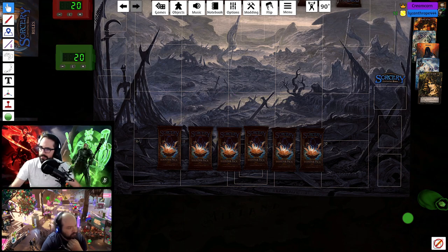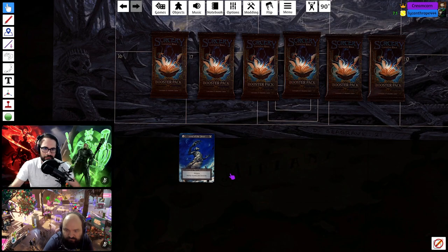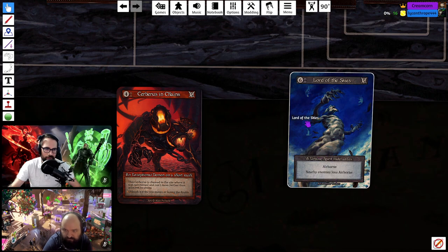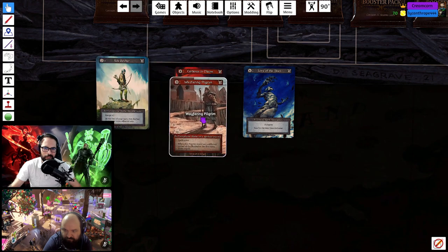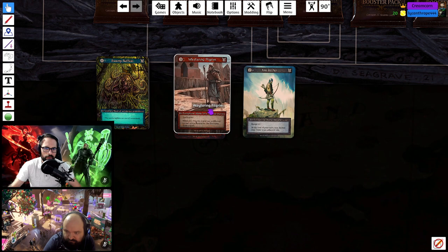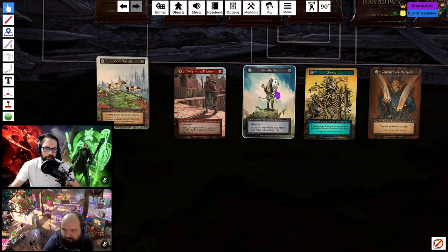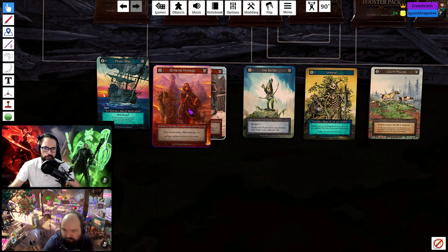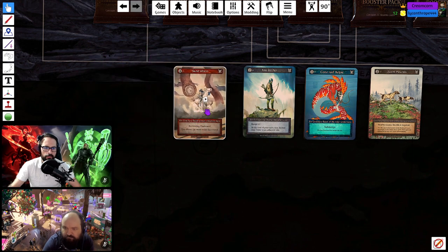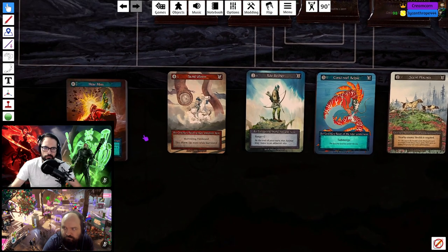Nathan is muted. I'm opening these packs, which come in stacks of 14, and I'm sorting them into color. We got a unique here — a five-power airborne creature, probably puts in a lot of work. Two fire exceptionals in this pack. I like the Pilgrim; the Kite Archer adds to my air options. Leaning toward air because of that unique. Also seeing earth: Nomads, Pirate Ships — really strong — and Sandworm.